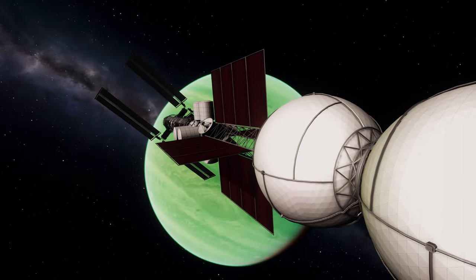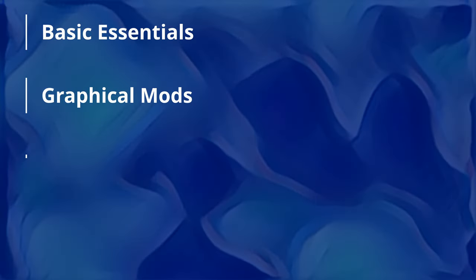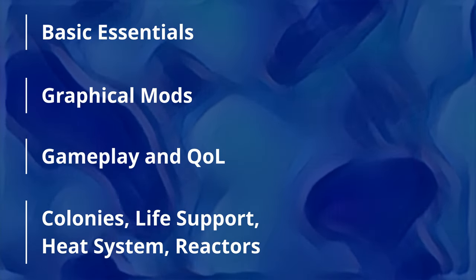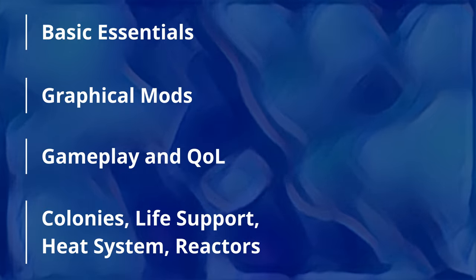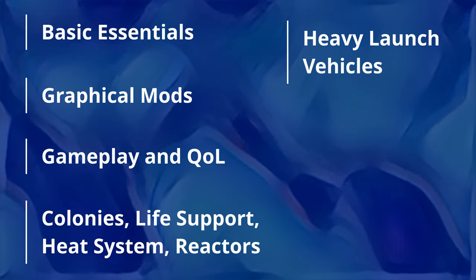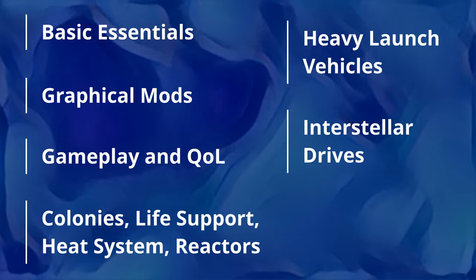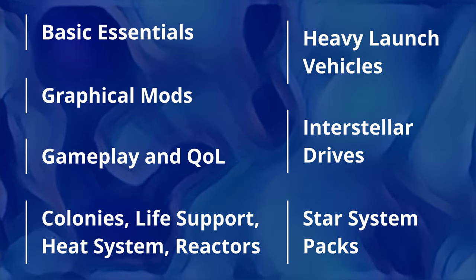Mods in this video are separated into several logical parts. First we will start with essentials to streamline KSP mod installation. Next we will upgrade our graphics with numerous visual upgrades. Then we will upgrade gameplay experience with the best gameplay and quality of life modifications. In the fourth chapter we will fulfill colony gameplay with new parts. We will add simple life support, revamp the heat system and nuclear reactors. In chapter 5 we will add heavy launch vehicles with 4 new fuels and 4 new engine types. This will streamline construction of both colonies and huge interstellar spacecrafts. Chapter 6 is all about interstellar-grade engines and technologies with several new gameplay loops. And the final chapter is all about exploring planet packs with new interstellar drives.